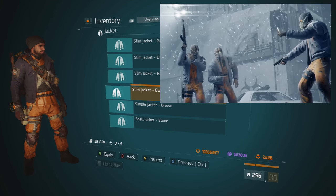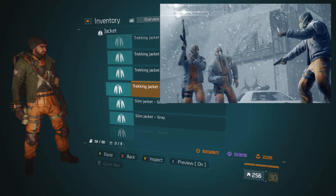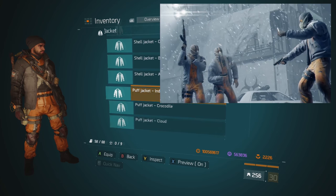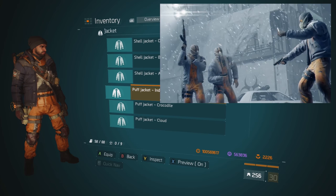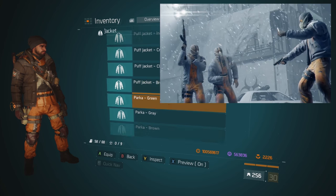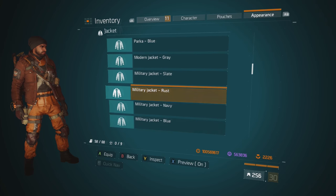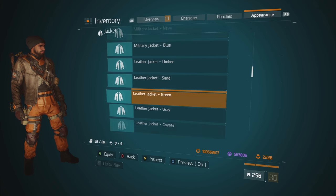The shoes — nobody cares about the shoes. Shoes don't make the outfit here. Let's just scroll through some jackets and see what we can find. Save your money. There are plenty of other outfits — this is the first set of outfits they're gonna have. And I just scrolled by a jacket that actually looks almost identical to the jacket that the Riker was wearing.